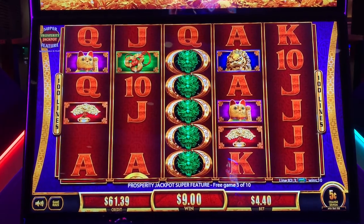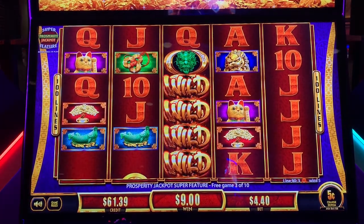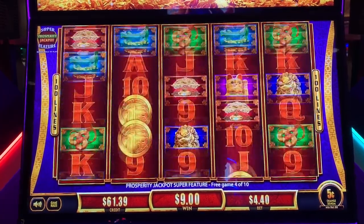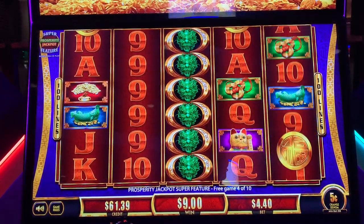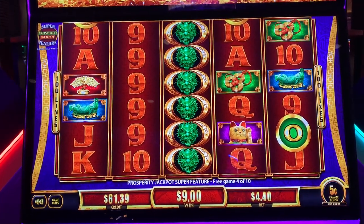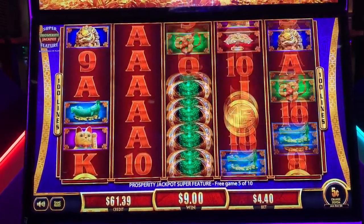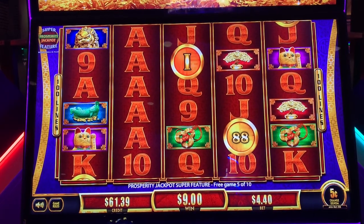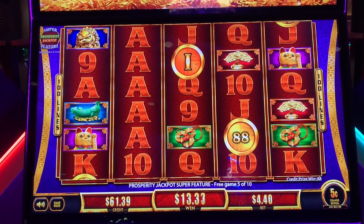Come on. Full screen of dragons — we'll take that. That's one letter. O for major. Come on. There's two letters — I for mini. 88 credits. These are nickels, so that's $4.40.